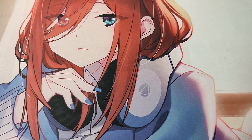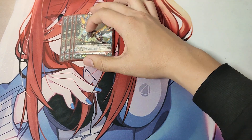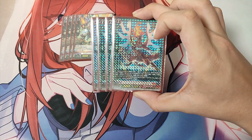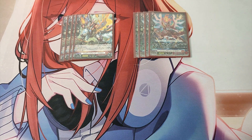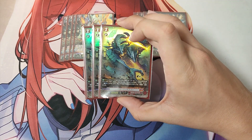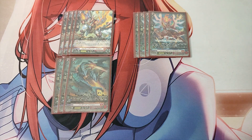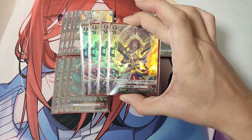That covers the Grade 1 lineup. Now for the Grade 2 lineup. For the Grade 2s in this deck, we are playing: 4 Grade 2 Ardor Hatchet Dragon, 4 Grade 2 Burning Horn Dragon, and 4 Grade 2 Steel Bullet of Duststorm Eepen.